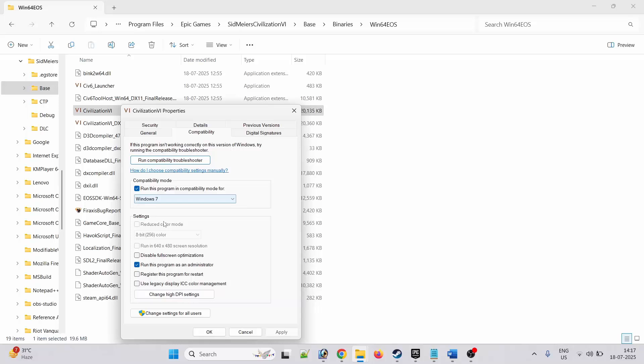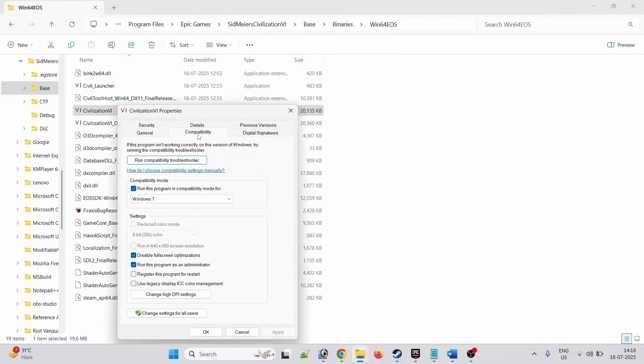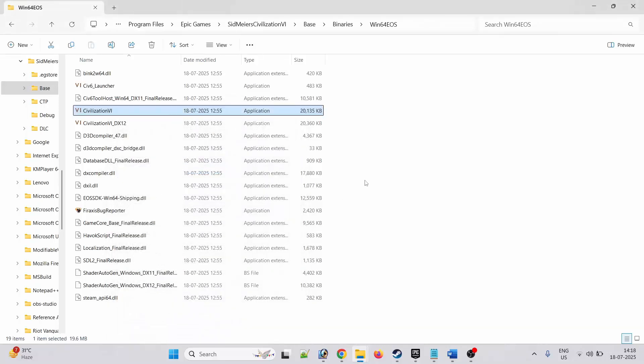Tick mark Run this program in compatibility mode for, select Windows 8, hit Apply, OK, then launch the game and check. You can even select Windows 7, hit Apply, OK, then launch the game and check. If it's still not working, then click on Disable Full Screen Optimization, hit Apply, OK, then launch the game and check. Do the same thing with the Civilization 6 DX12 version — run as administrator, compatibility mode, or disable full screen, then check.